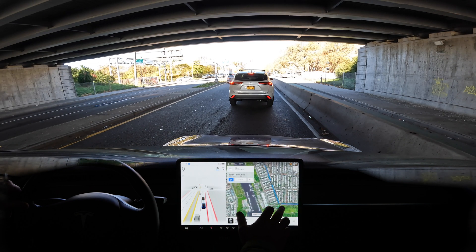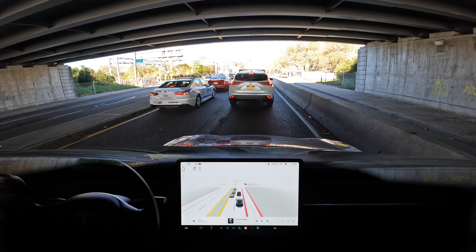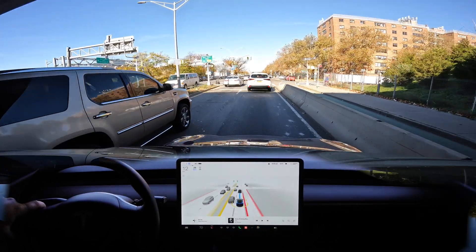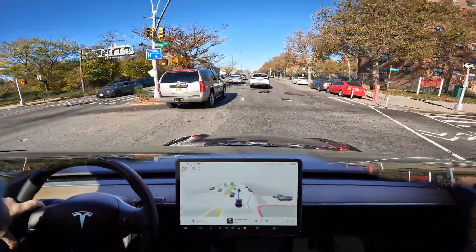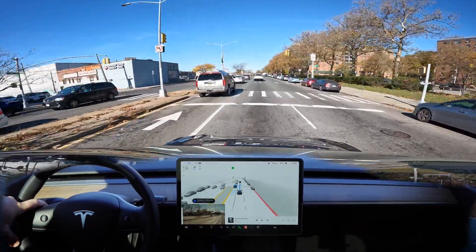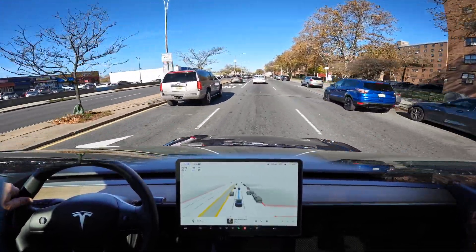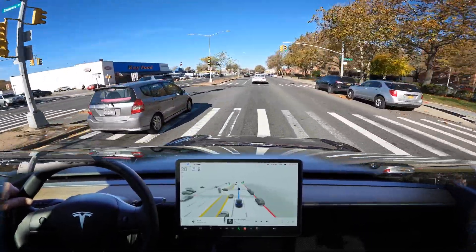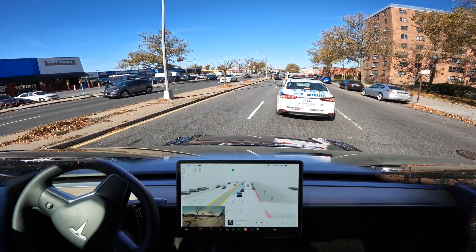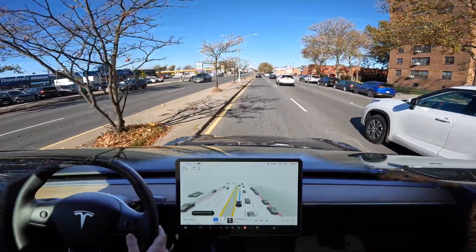Okay, over here — we're gonna go straight and then we're gonna turn left. Now we're stopped at the red light, it's a green light and we're ready to proceed forward. The beta wants to move to that lane — I'm not gonna let it do that maneuver because that left lane is only for left turns here. Now the beta can move, let's see — we're gonna turn here.